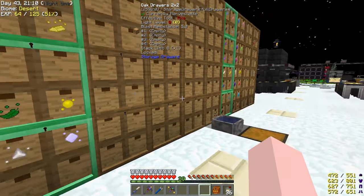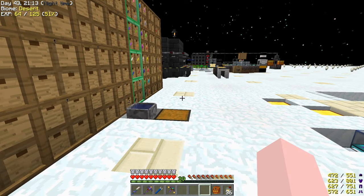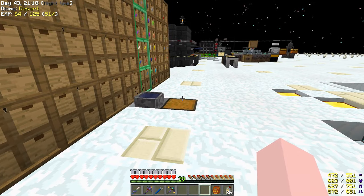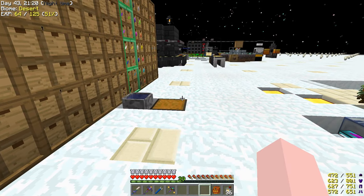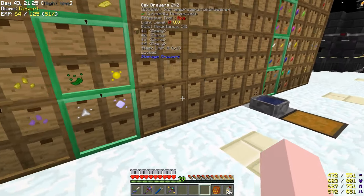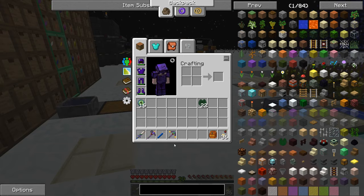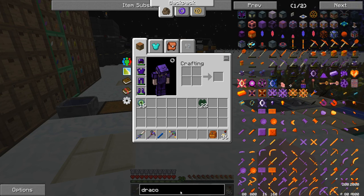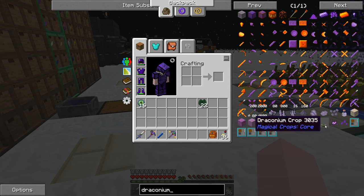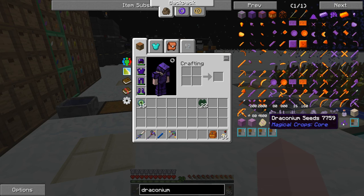I completely changed my plans on getting draconium. I'm not going to be using glowstone on lava to make endstone and then sieving it. Instead, I'm going to go with draconium seeds. They weren't in Project Ozone 1, so I wasn't looking for them. But yes, they are in this. To get them, I'm going to need four draconium ore, so I'm going to need to pick some of that up when I'm in the End.